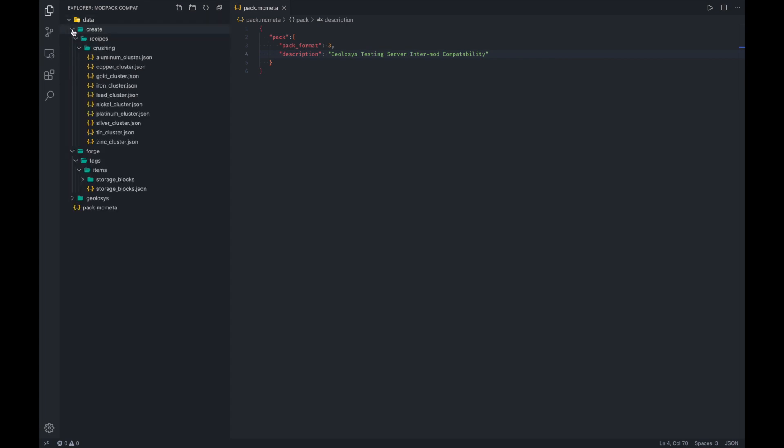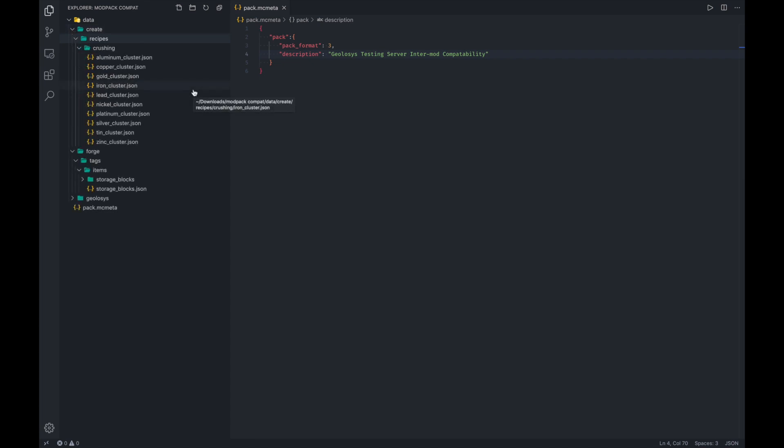There are a couple of things we can do with this data pack. We can modify tags, recipes, and loot. Loot essentially changes the items that blocks drop or what chests contain, like random loot in end cities and stuff. Let me show you some of the stuff I've already worked on.